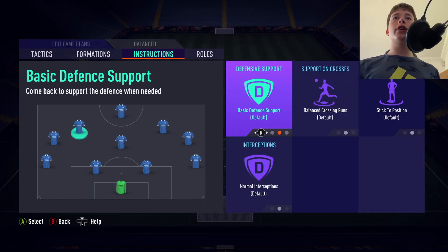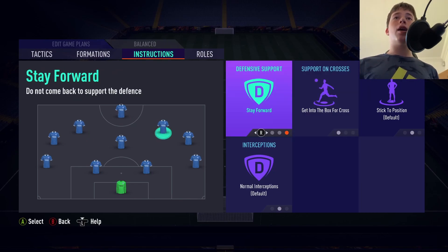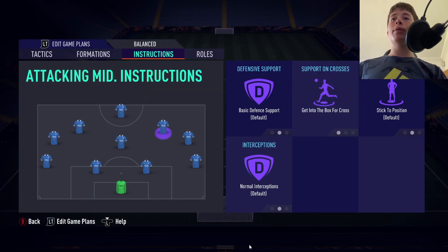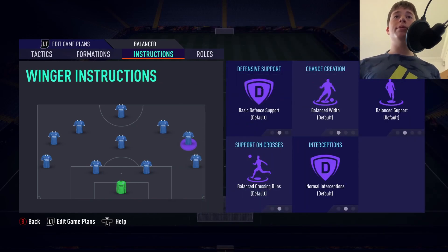For our left and right CAMs, they are going to be on get into box and cross — that will be it. We do not want stay forward on our CAMs because we do want them dropping back into these positions when we're defending. Our centre mid can't cover all of this gap on his own, so we want our left and right CAMs dropping into these areas alongside the left and right mids.